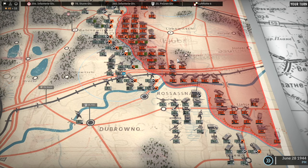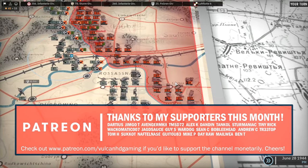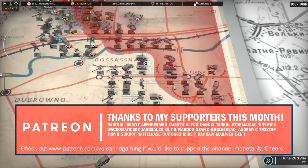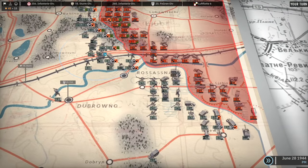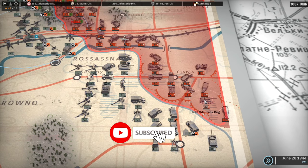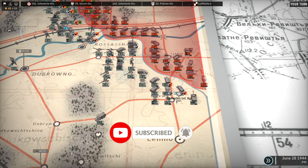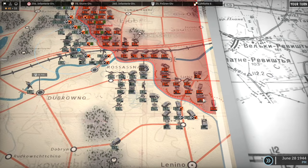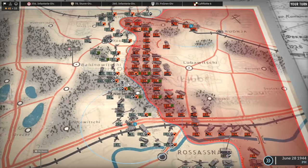Hello guys and welcome to episode 28 of my Orsha campaign in Steel Division 2 playing on the Axis side. Today we're on the offence once again after defending against the 26th Guards Tank Brigade on the bottom side and also the IS-2s in the centre. We managed to win both of them. The one against the 26th Guards Tank Brigade actually looked like it was going to be a loss, but at the end it switched to a victory because we held more flags than they did. So we ended up absolutely beating that Tank Brigade to a pulp.